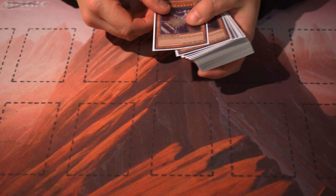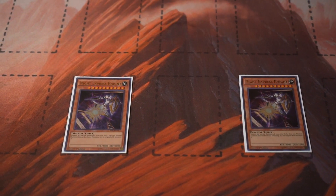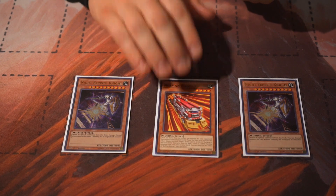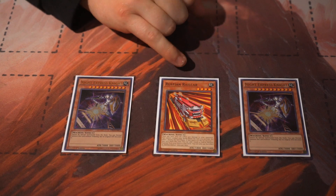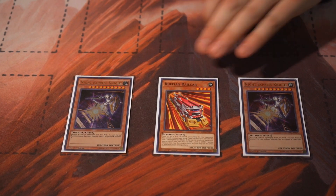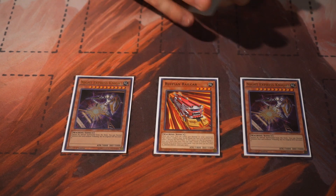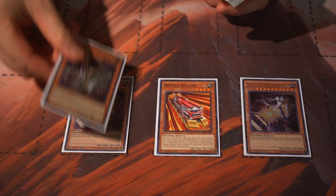We're running a 40-card list. Starting with just two Knight Express Knight - normal summon, its attack becomes zero, level 10 Earth Machine. It's a great starter card you'll be searching out a lot. Just the one Ruffian Rail Car - I've seen some people play three but you really only need one. During the end phase, if this card is sent to the graveyard, you can add a level 10 Earth Machine from your deck to your hand.